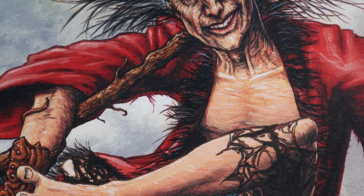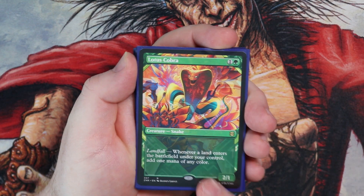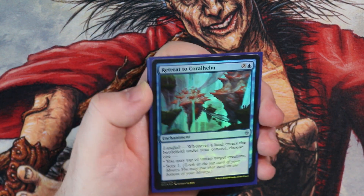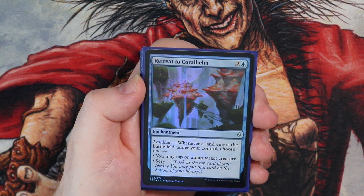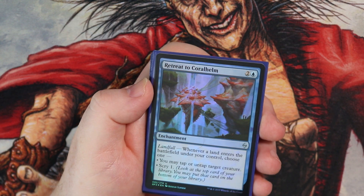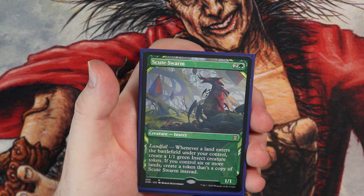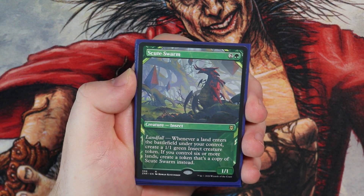So what are we going to do with these lands? Like I spoke about, we've got landfall here. Lotus Cobra in the alternate art — whenever a land enters the battlefield under your control, add one mana of any colour, so we can ramp out bigger. Retreat to Coralhelm — managed to get a nice foil one from a local shop. This is part of the combo you can do with Llanowar Scout and the land triggers — you can just go off, making untold mana. Retreat to Coralhelm: whenever a land enters the battlefield under your control, choose one — tap or untap target creature, or scry one. Scrying is very strong. Scout Swarm — get those lands into play and just have multiple Scout Swarm triggers. A really go-wide strategy with this card; it can really take over a game and your opponents will want to kill it quick.